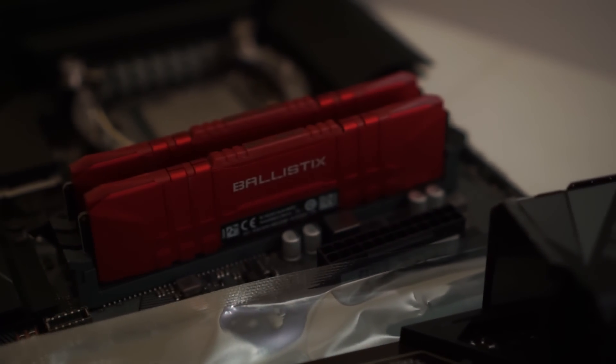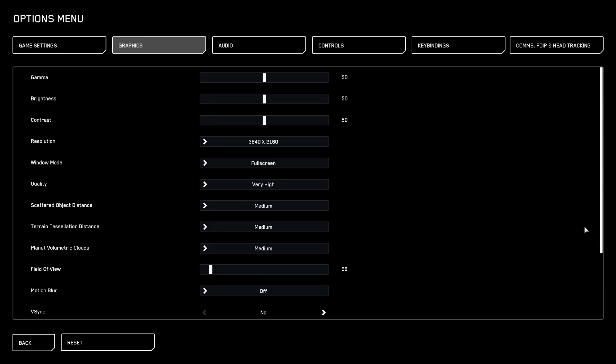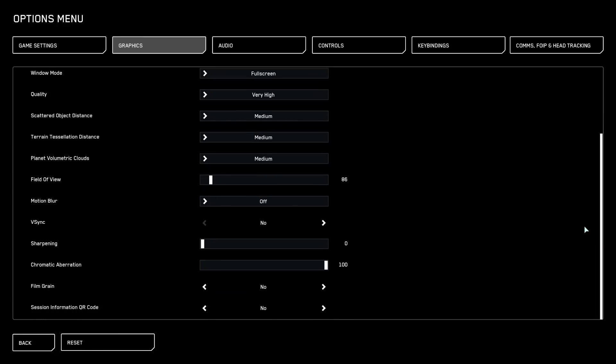For testing we've paired it with a 5800 X3D, the fastest CPU for Star Citizen right now. We've got 32 gigs of DDR4 3600 CL16 RAM, an SSD, all that sort of stuff. We're testing on the settings I always test - basically very high settings apart from the clouds which are on default medium.